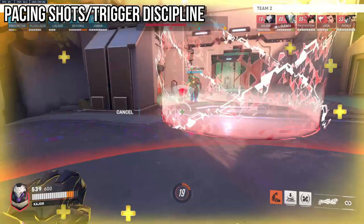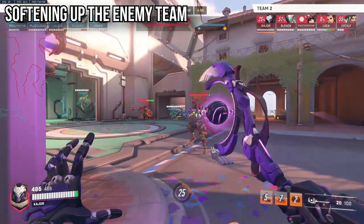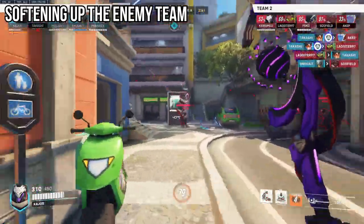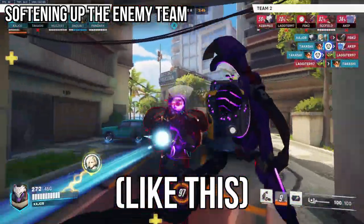Take the extra half a second to land your shots up close. Aside from that, you'll generally be using your Void Accelerator at the beginning of fights to soften up the enemy team before you go into Nemesis form to deal damage at closer range. Because of your slowing ability, and the fact that you do deal headshot damage, you can look to hit headshots up close, especially if your Nemesis form is on cooldown.